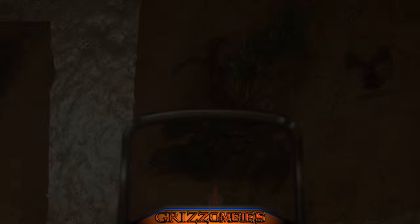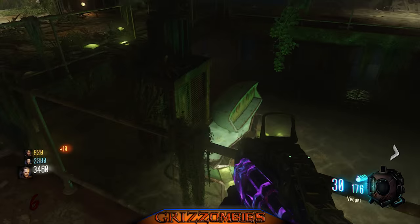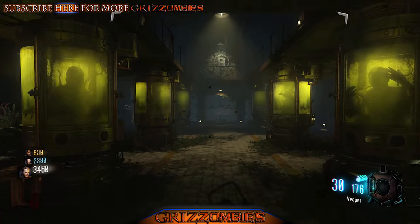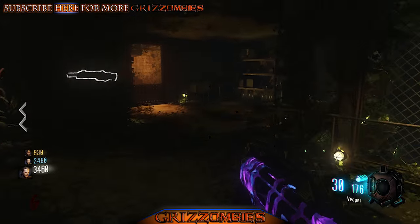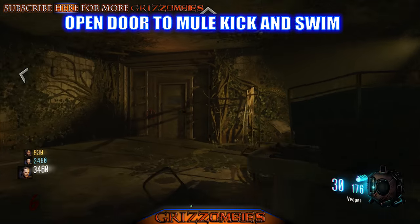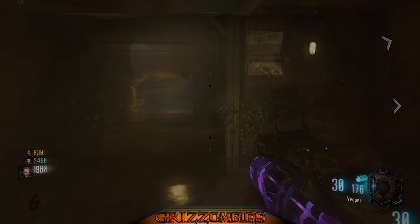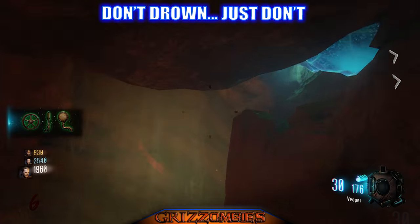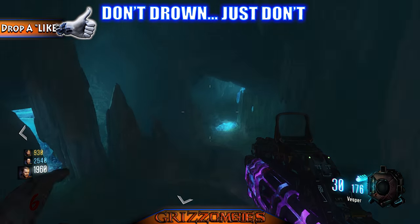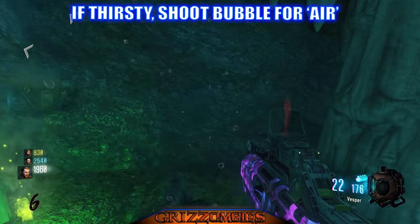The next piece of the KT4 is a plant that's underwater. We came across this when we were underwater grabbing the wheel for Pack-a-Punch — we also saw another path we could take. Down there there's an air bubble you can shoot for air, which lets you breathe longer. There's going to be a staircase, and to the right is where Mule Kick is — that door is 1500. You're going to take a right along the water to the left, grabbing air as you go.